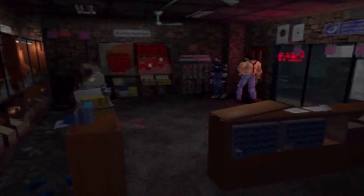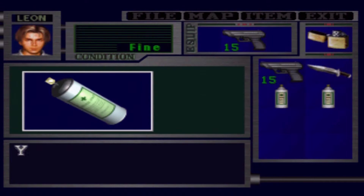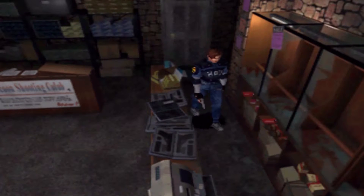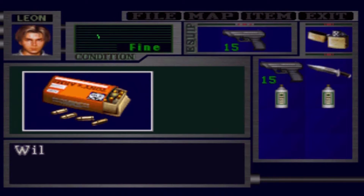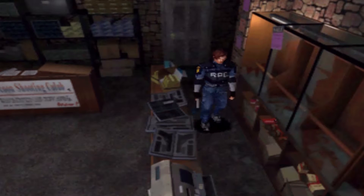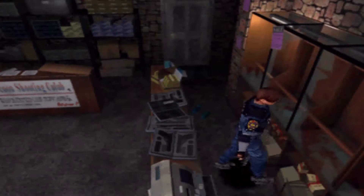Claire also runs into Chief Irons, who's really freaking creepy in this one. So — this is one thing I have to laugh about the demo: it lies to you. Because it gives you a lot of... Let's see. Aid spray — of course I'll take the aid spray. And then bullets! Which, to be fair, it is a gun shop — kind of logical that the gun shop would have bullets. That's 45 bullets.